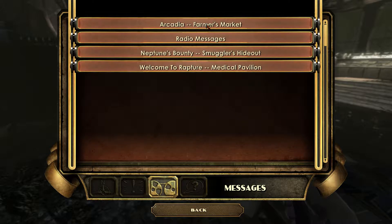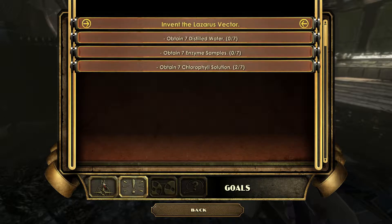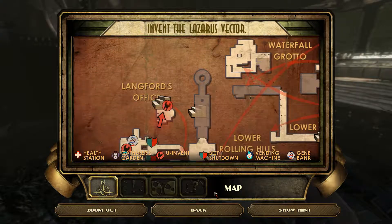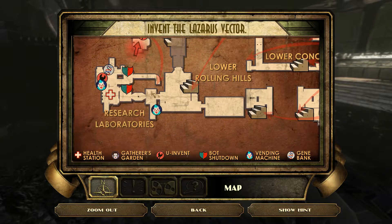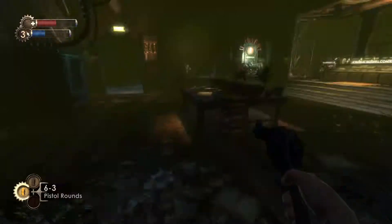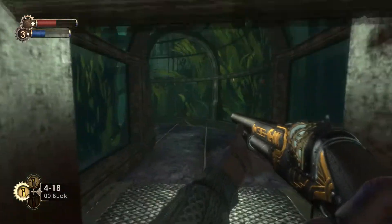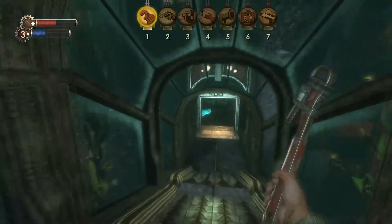These are just messages - I can't click them. That's weird. I'm trying to also figure out how to change my goals, because it said I can do that. But anyway, I'm gonna get out of here and start collecting these things. I heard some splicers, so they're probably gonna show up soon. I've got electric bucks - maybe I'll use that. No, I'm gonna go with the wrench, actually.